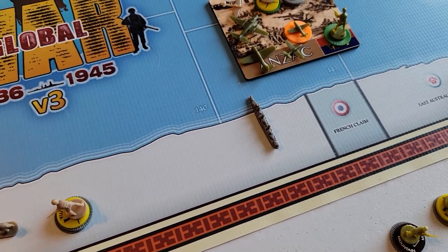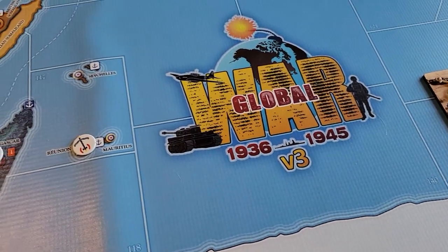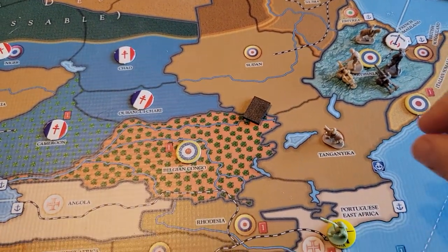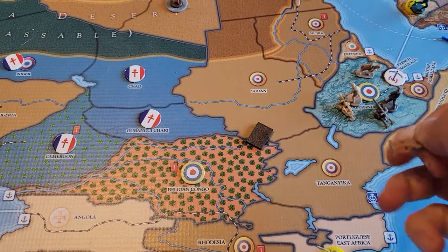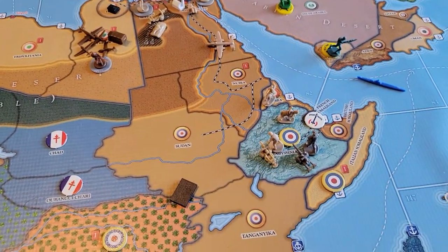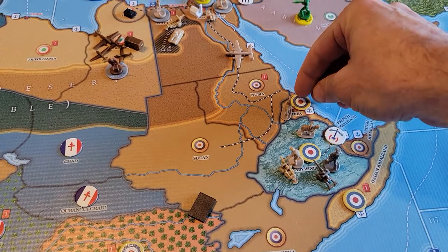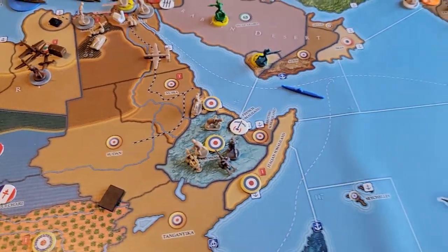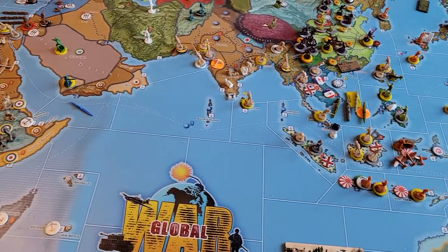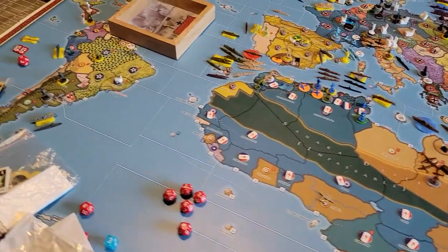Anzac will buy one transport. Okay, combat moves. We're going to move this cavalry one through Abyssinia and take Atria — take that away from the Italians. I think that is all the combat movements we're going to do.